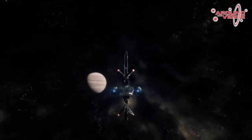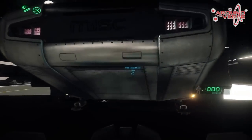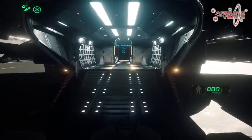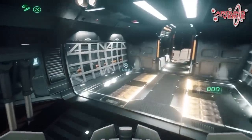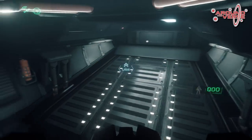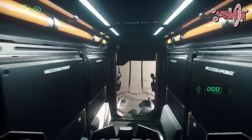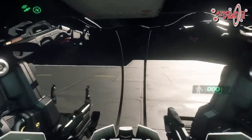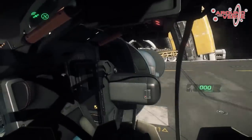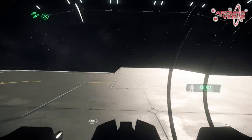There is one thing that we did have to restrict a little bit while you're in the flight mode, and that's actually getting in or out of the pilot or co-pilot seats. Because of the tight space in the Reliant cockpit when it's transformed, you will have to go into your landing mode before either the pilot or co-pilot can get out of the seats. It may be something we can expand on in the future, but for right now it's just how we were able to get the ship flying while also having these transformational elements.